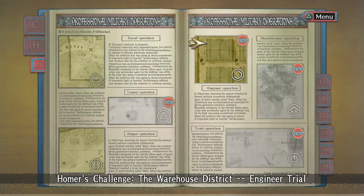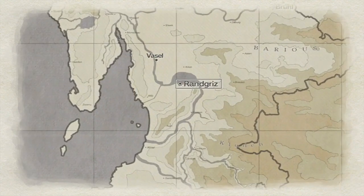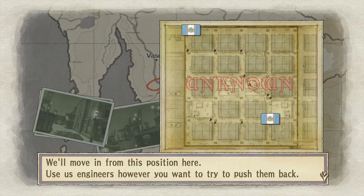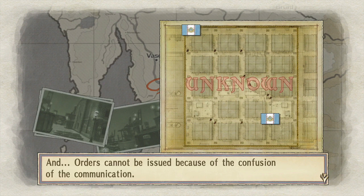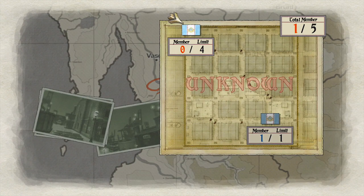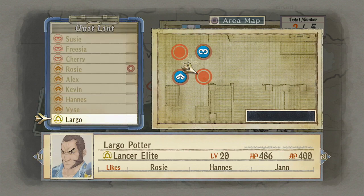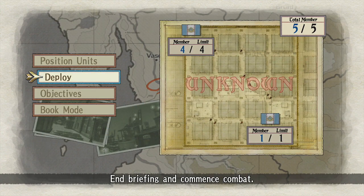We're going to go for an engineer trial this time — it's Homer's challenge. Not the Simpson. Homer Perron here — I'm curious what you do in a truly hopeless situation. The Imperials are all over the operation area, it's a full squad. We'll move in from this position. Use us engineers however you want to push them back. The goal of the operation is to see that Welkin gets to the destination in one piece, and orders cannot be issued because of the confusion in communication. That's a Welkin problem. We can only deploy four people. Obviously we'll go with Alicia, Rosie, Largo, and Carl for the engineer. Sorry Homer — I know this is your challenge, but we're not taking you.